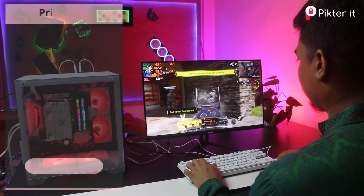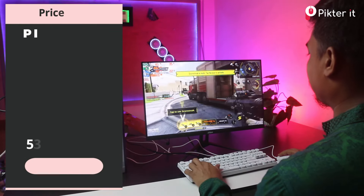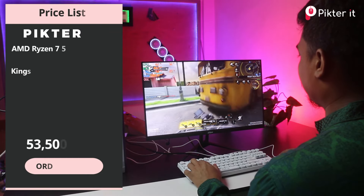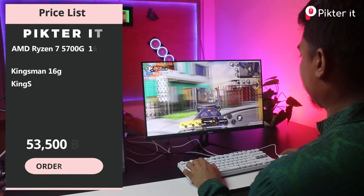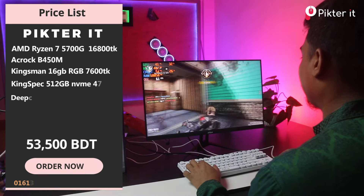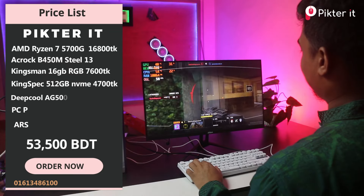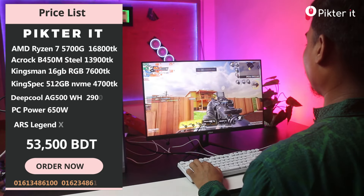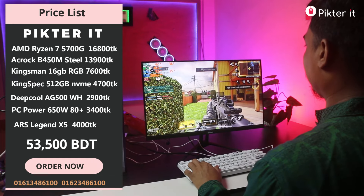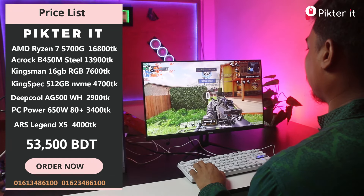This price is $0,800. As-Rock Steel Legend B450M, this price is $199. Kingston RGB 2T RAM, price is $38. This price is $7,600. PC power 650 power supply, price is $34.